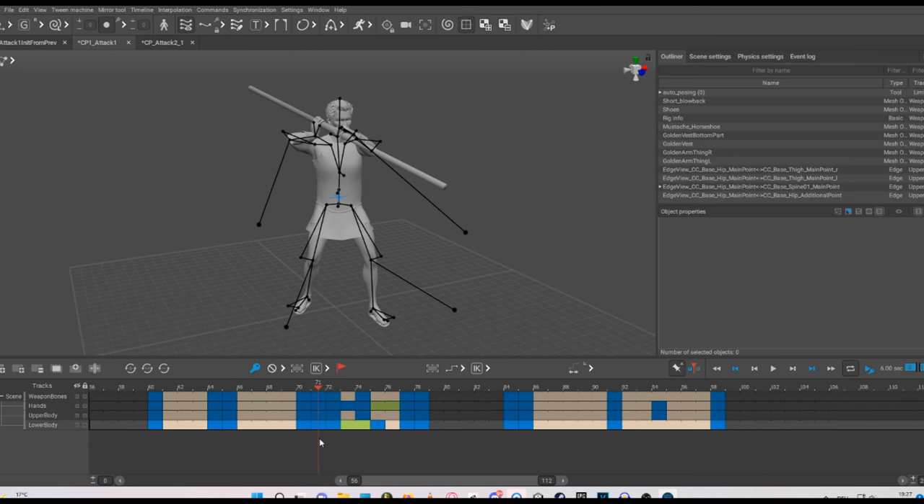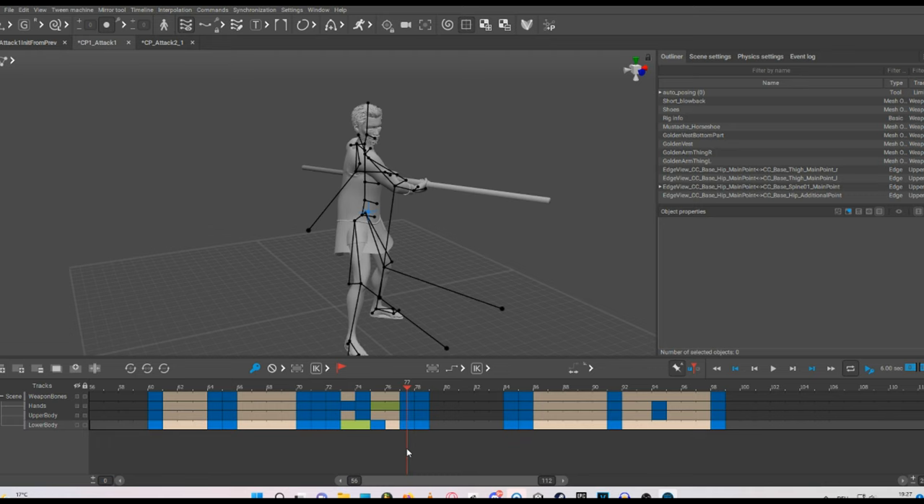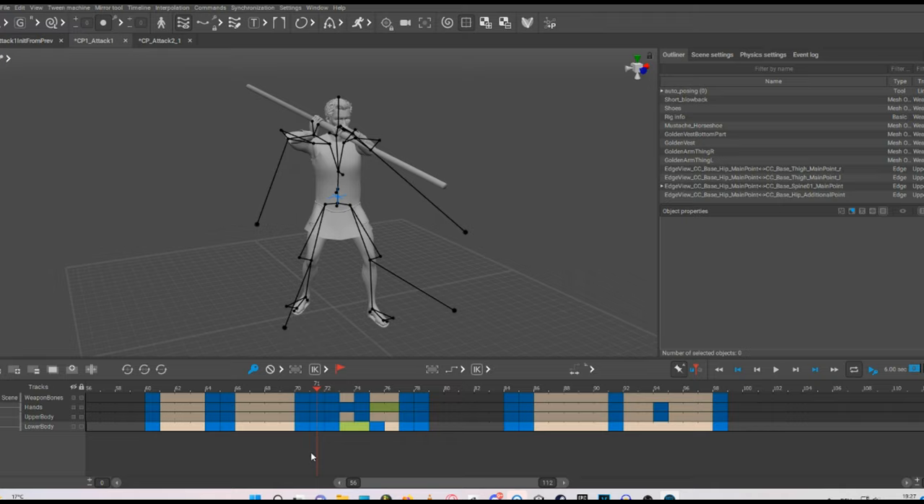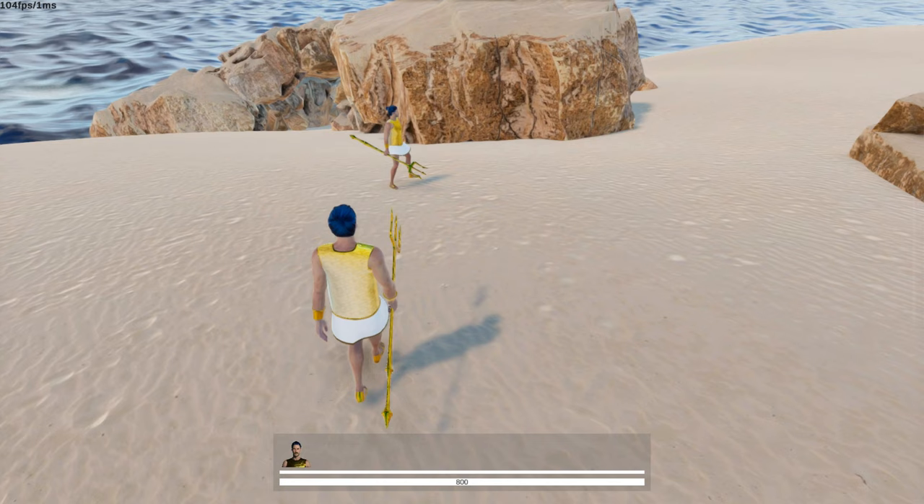In the end I split the attack animation up into different states and only made the locking work in the main swing phase, which is now also the only phase where hit detection is active — since it doesn't really make sense that you can already hit other players at the start of the attack animation when you're just getting your weapon into position. Launches now look a lot more natural since they happen in sync with the animation.